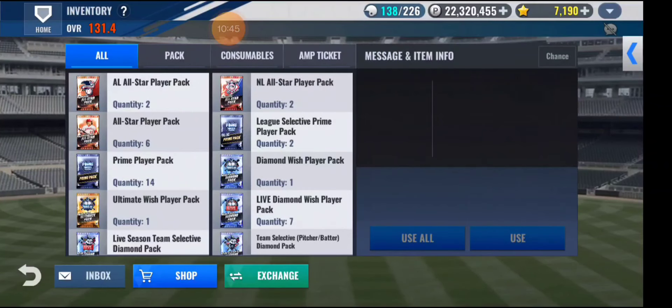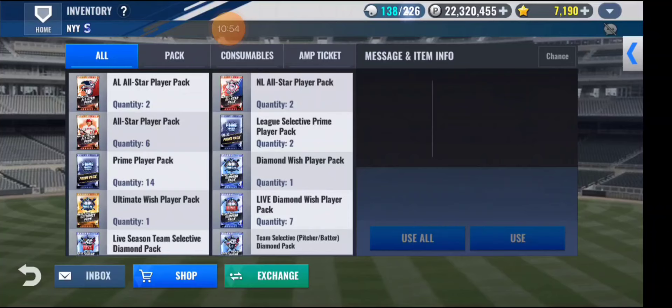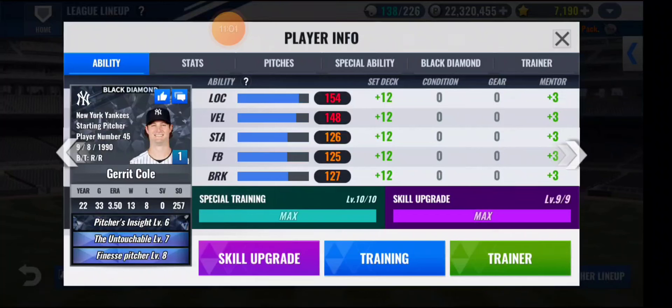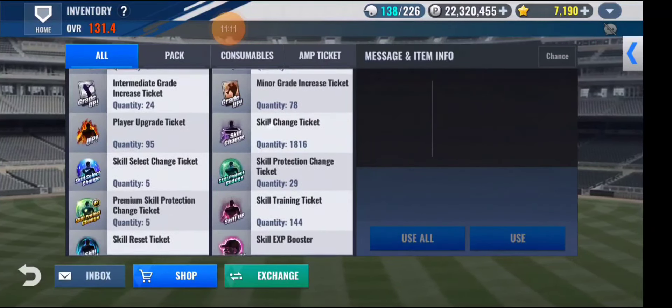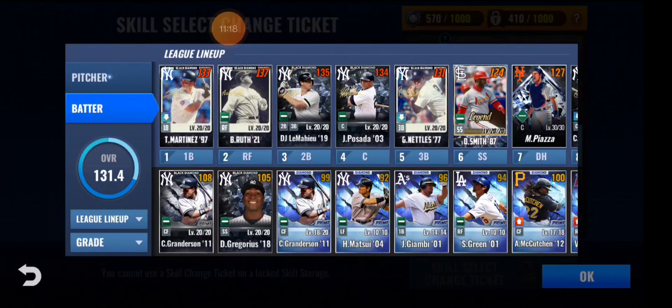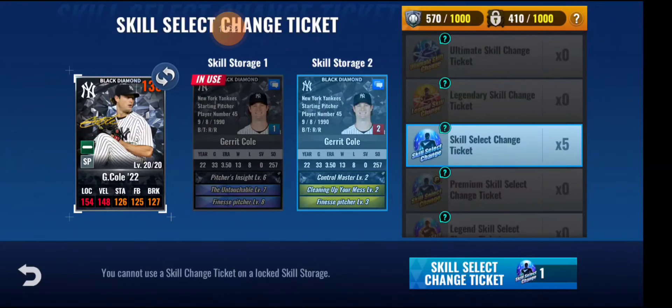I already used picture chemistry triple-3 on Cole, and he's not performing well — maybe because of untouchable. I'm looking for another set on him. He's got a set with control master — 664 I think. So maybe I could give it a try, I just need to use the change ticket. I don't want to use 'cleaning up your mess,' so maybe if I get 'dom' or 'boss' I could use it.